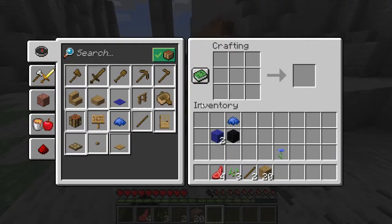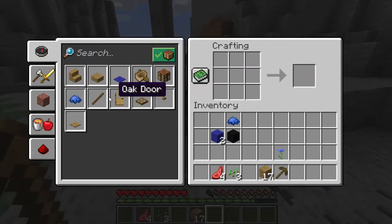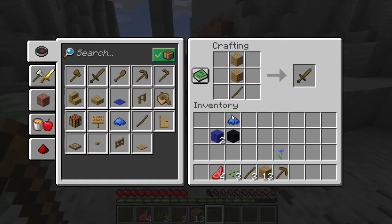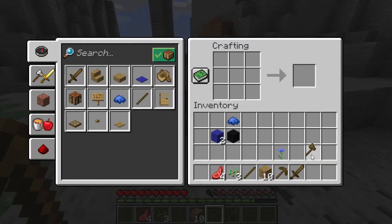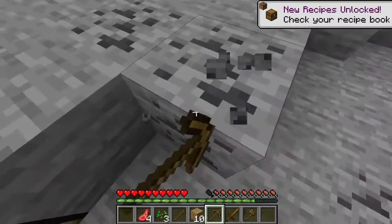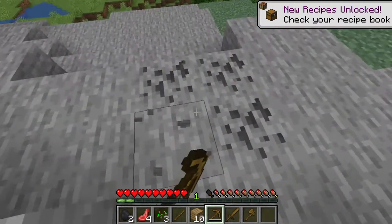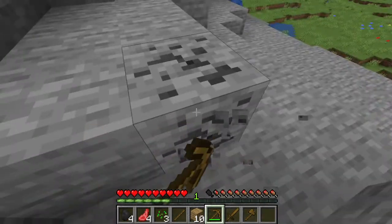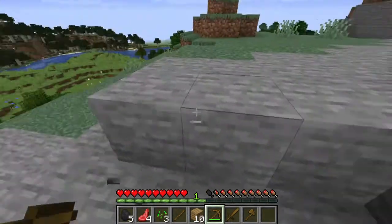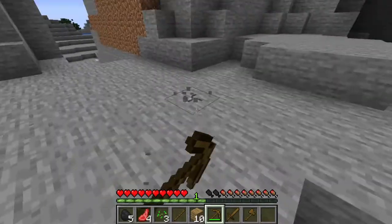I've got to make a crafting table. I'm going to place that down and now I'm going to create a wooden pickaxe and some more sticks. And now I can create a sword and an axe. Some more small coal — okay, here we go. Now I'm going to get some cobblestone.